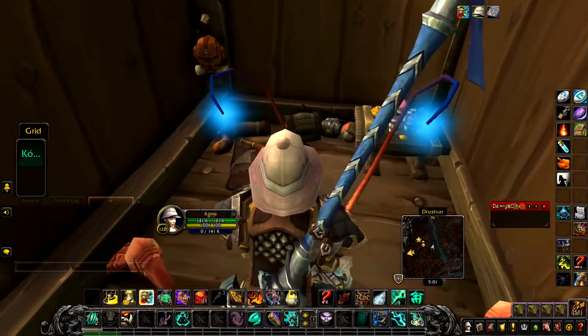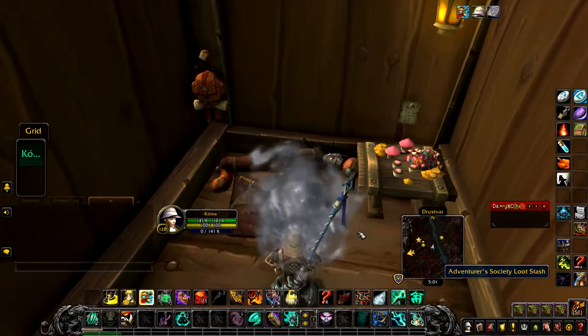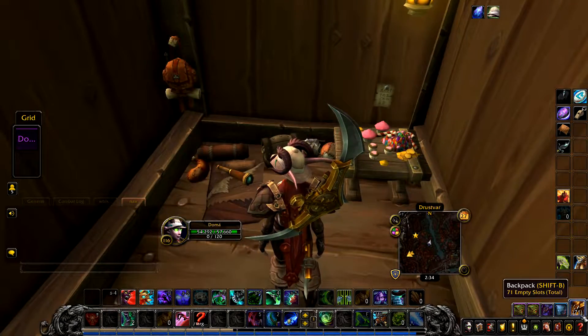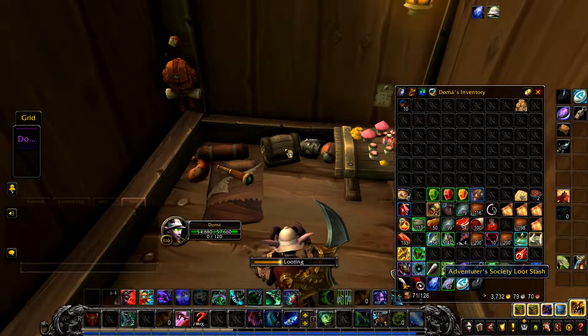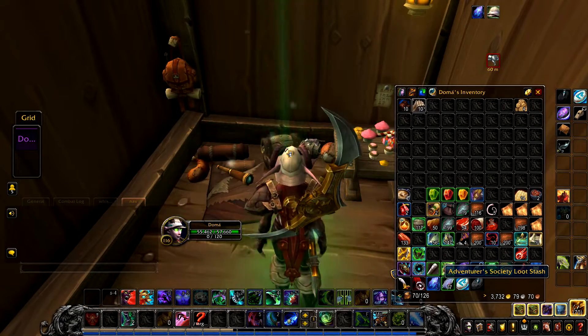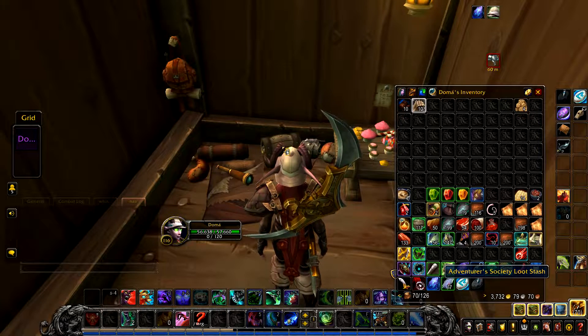When at the treehouse, look inside for the adventurers society loot stash. Upon clicking it, you'll be given 10 stolen candy. Clicking it a second time will consume the chocolates from your bags and Nigel will appear shortly afterwards.